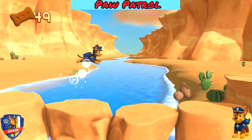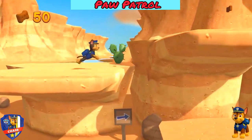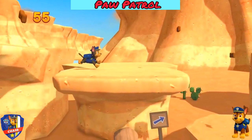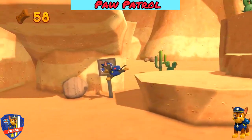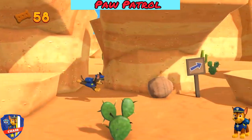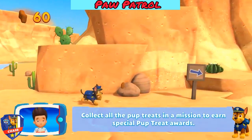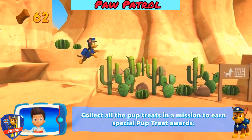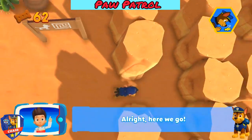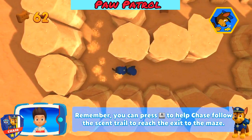Great job! Keep collecting pup treats whenever you find them. You have to scan them. Collect all the pup treats in a mission to earn special pup treat awards. Choose which pup ability to use. Alright, here we go. Remember, you can press the A button to help Chase follow the scent trail to reach the exit to the maze.